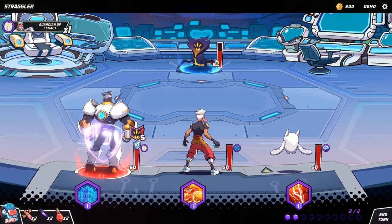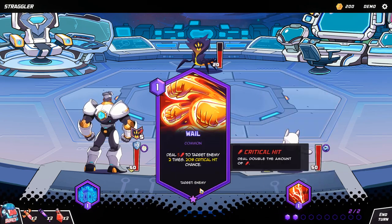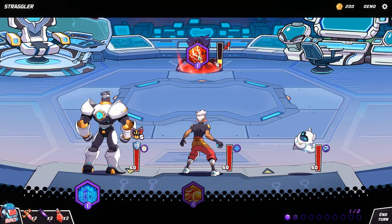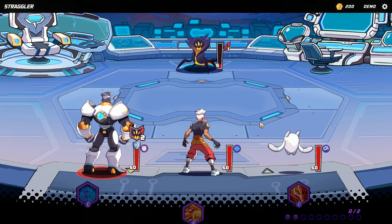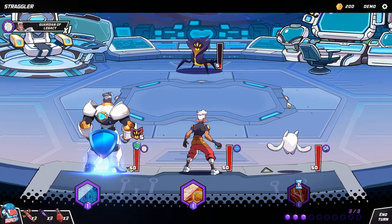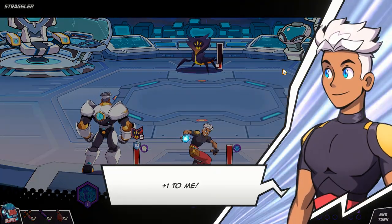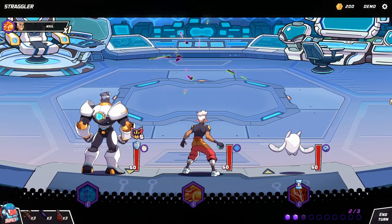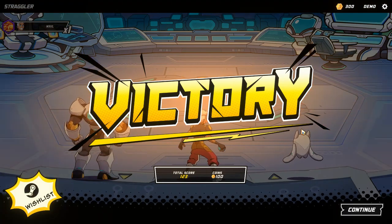I'm guessing the enemy will attack Gramps for five but won't do anything because Gramps is taking his immune pills. The head suffers no damage, and with the Zap he suffers even less damage. That's pretty good — I think I'll win. This is of course the prologue, which serves as a tutorial, so if I lose this I may as well delete my channel.